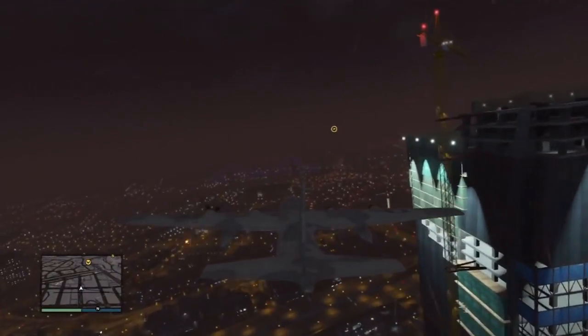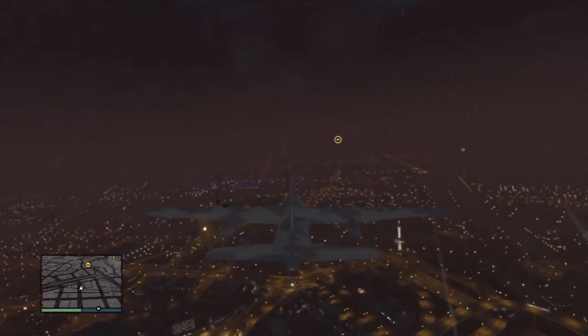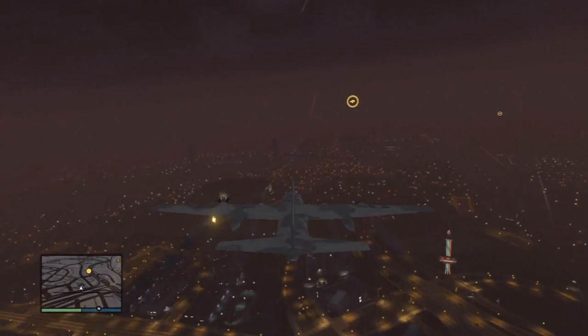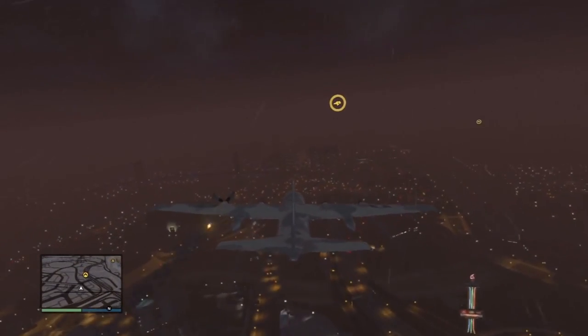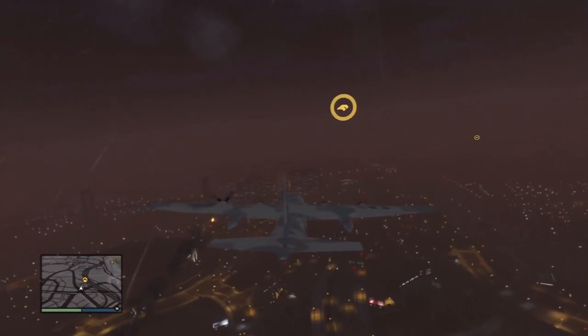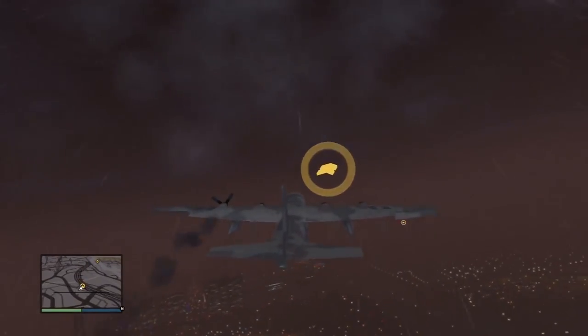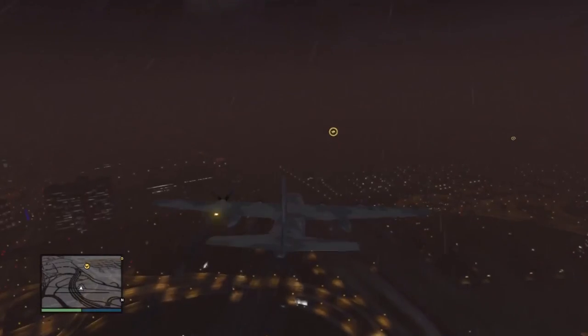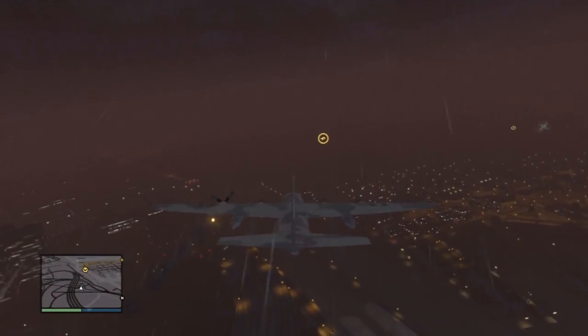Look, looks like one of your engines is gone. Your orders are to abandon the runway landing and put it down in the dirt. Reroute your landing to the beach and follow normal procedures.